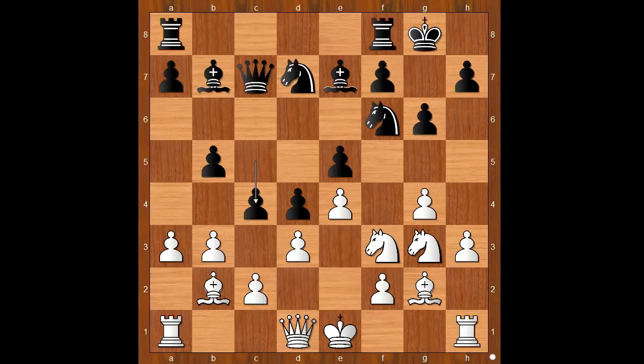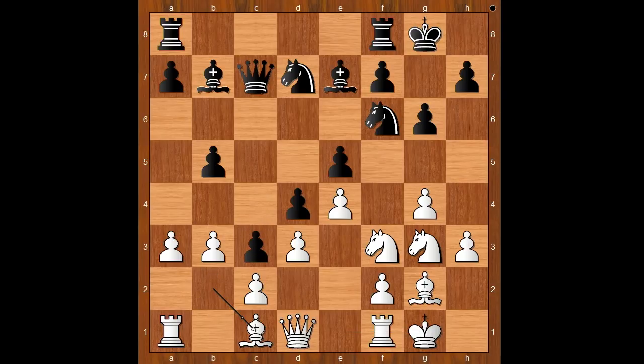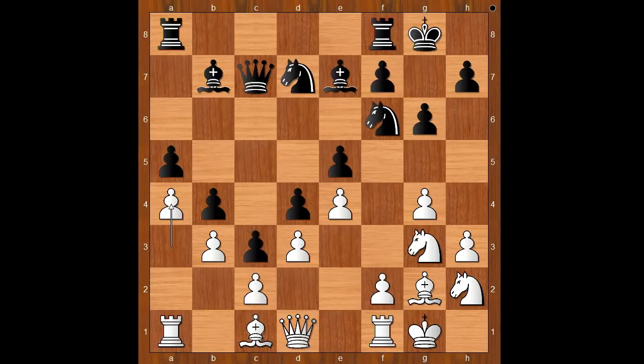Leela has a space advantage — black stands a bit better. What do you think? At least visually, or maybe this is just an optical illusion. The game continued: Stockfish castled kingside, c3, bishop to c1, a5, knight to h2, b4, a4. With the locked queenside, white can now focus on the kingside.